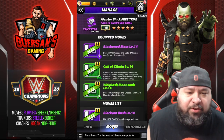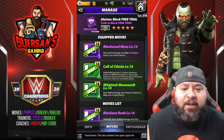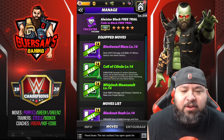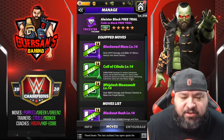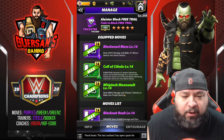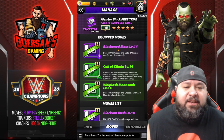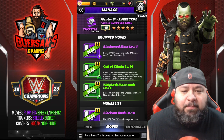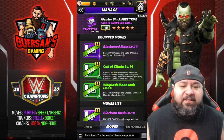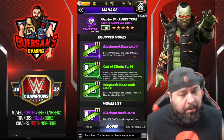Another moveset similar to the one we just saw, except we're switching the finisher. We keep Call of Cthulhu (7 MP green submission) and Whiplash Moonsault (8 MP green, choose 5 gems to make purple), but instead of the big finisher we use Blackened Mass — a 3 MP purple move that deals 22.9k damage and converts 47 silence gems into green gems. The submission puts all those silence gems on the board and then we turn them all into green, probably doing a ton of damage.